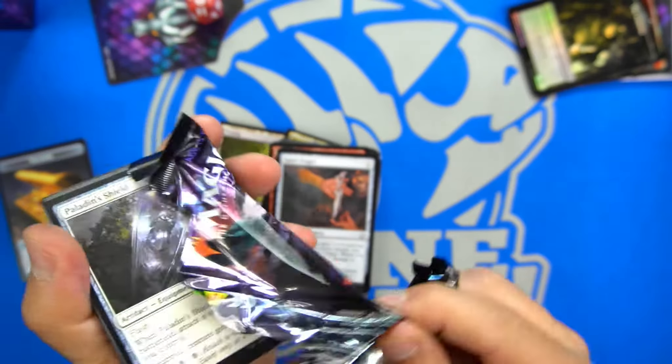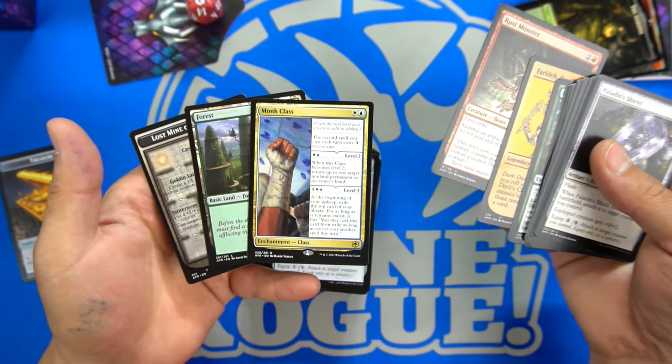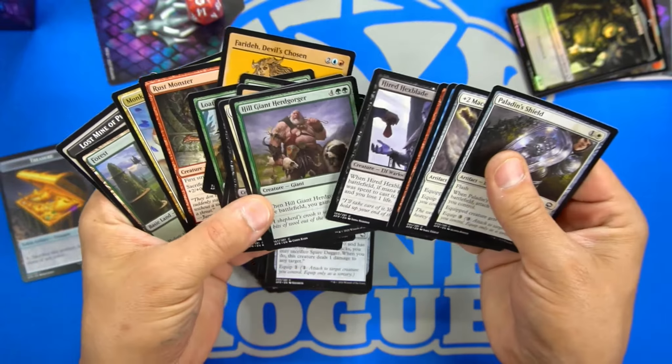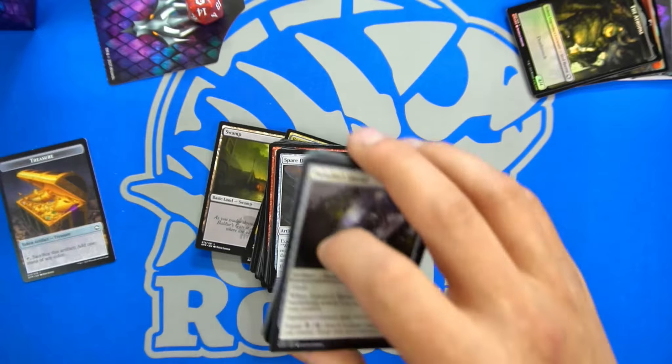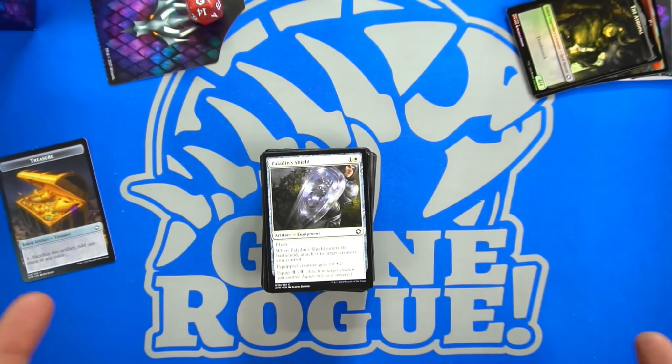Last pack — we got six packs and you're going to open these six and build a 40-card deck. And monk class, so I got a lot of class cards. We're going to have to play a lot of uncommons and commons, it sounds like. But hopefully we'll see you at Gone Rogue Games July 16th, 17th, and 18th for the pre-release. This has been Zach, thanks for watching.